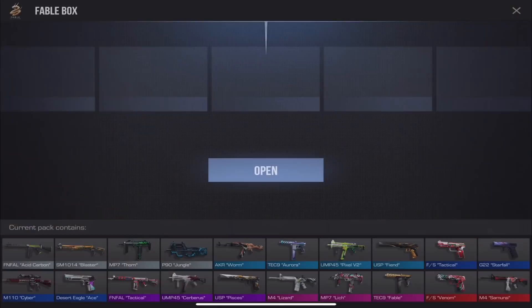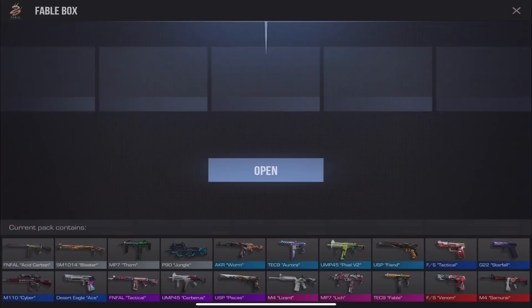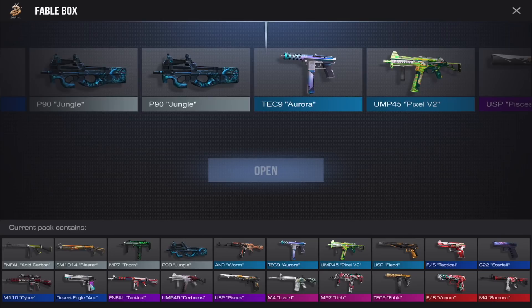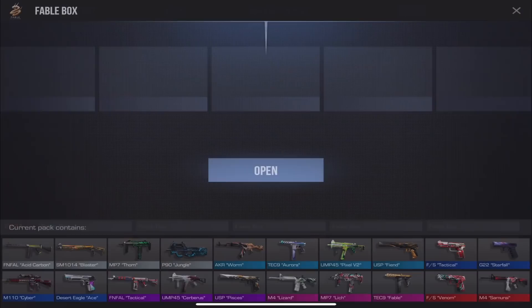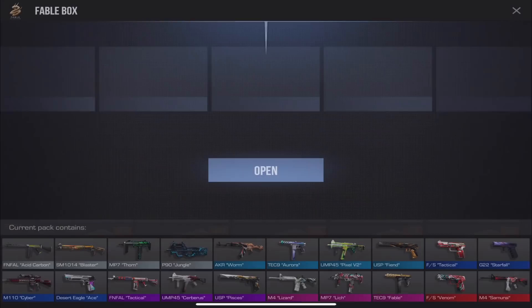Aurora again — not bad. I got the Fable. Has anyone done a bigger case opening? If I converted all my gold to credits I could probably do a thousand, but cases are definitely the way to go, not boxes. Let's open three more then another case — we have so many skins, only a few I really want to check out in-game.